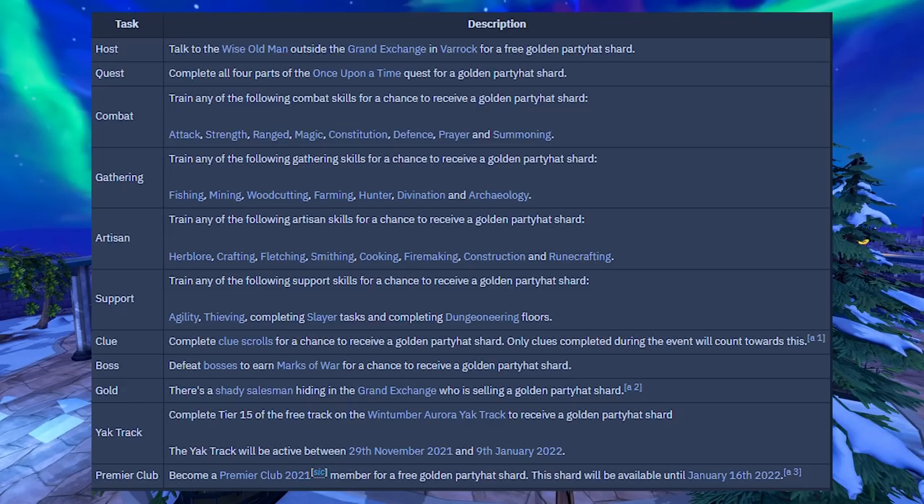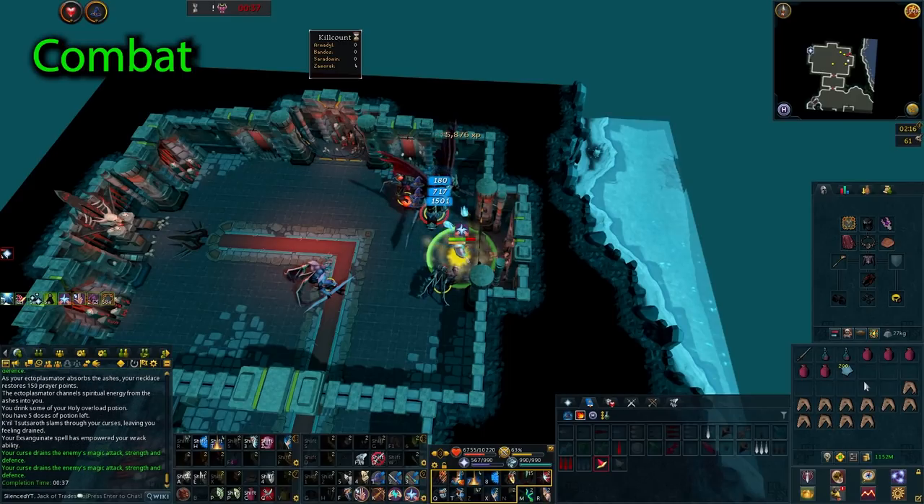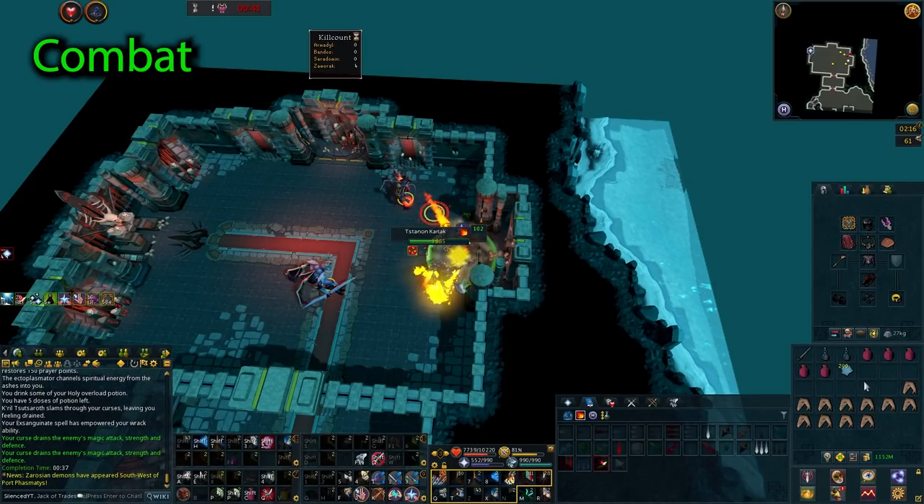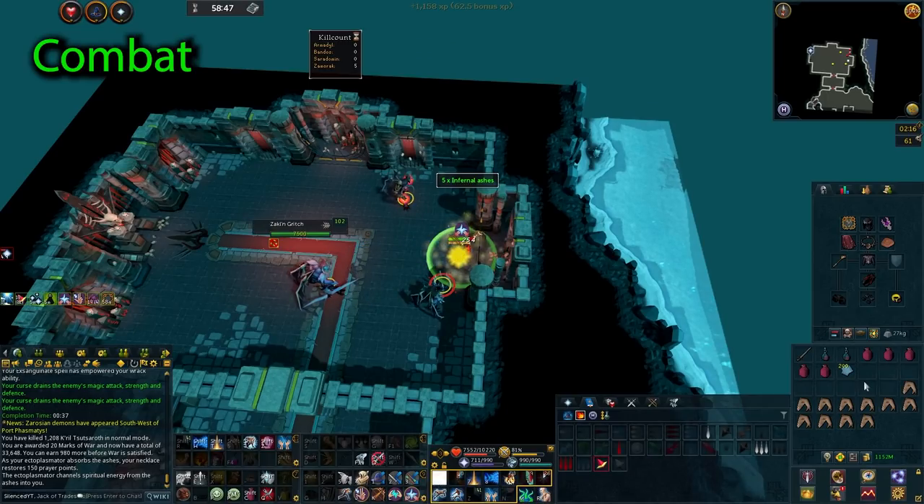So you won't want to use any of these if you are hunting for shards, since you can't get them through these methods. Also, training at a clan citadel does not count either. Now that you know the basics, I will be going into how you can obtain each of the shards from training combat skills, gathering skills, artisan skills, and support skills.